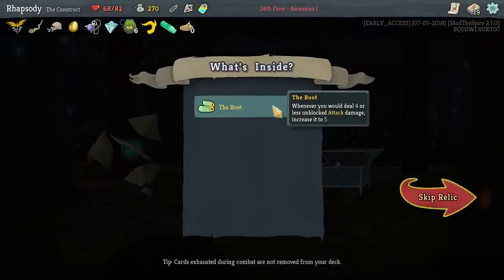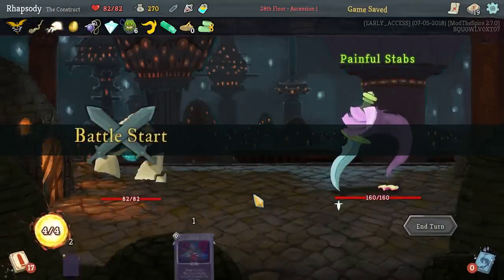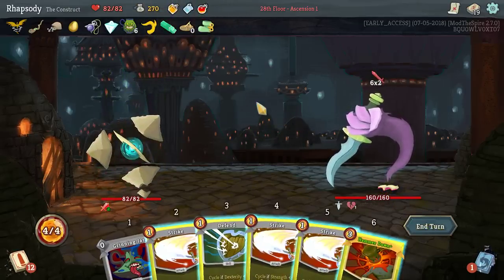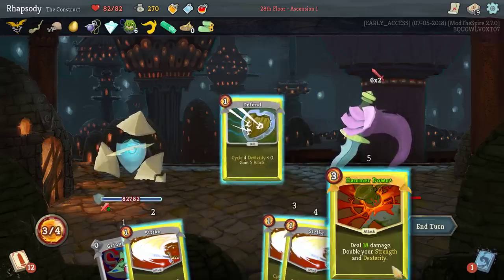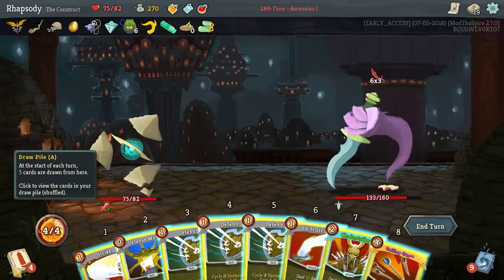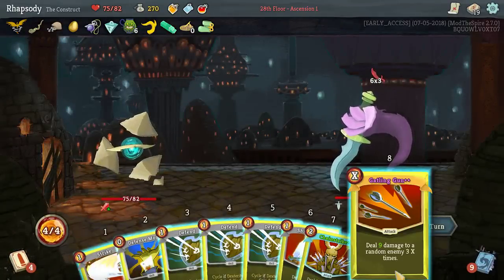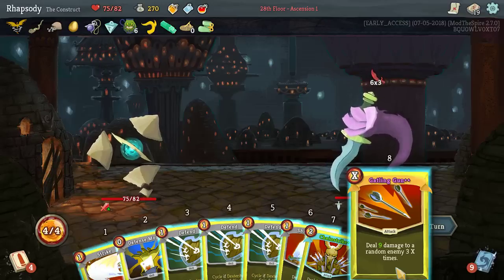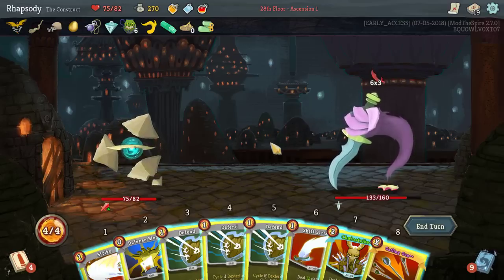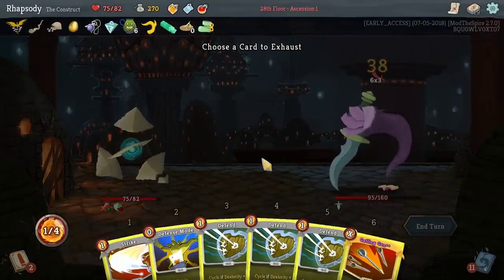Let's go for our second Elite. The Boot — whenever you're dealing four or less unblocked attack damage, increase it to five. That's just not going to happen that often for us. I'll take the HP there. Well, at least they get a Hammer Down. Gatling Gun's not going to be enough — 9 times 3 is 12, so 9 by 12 is 108.